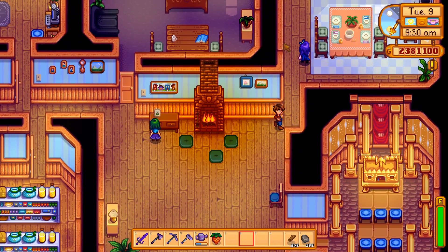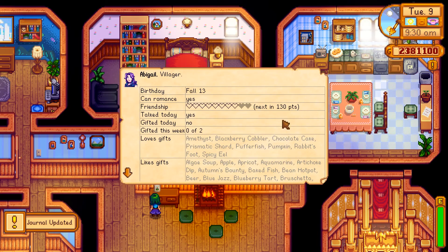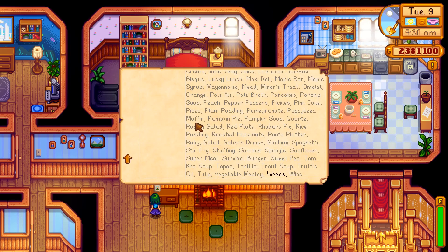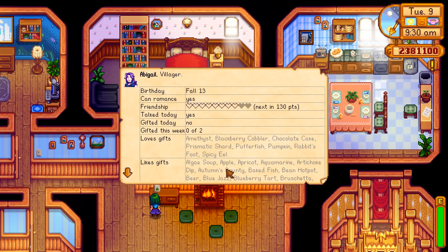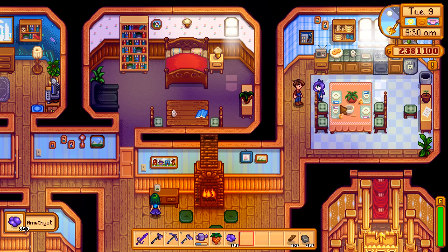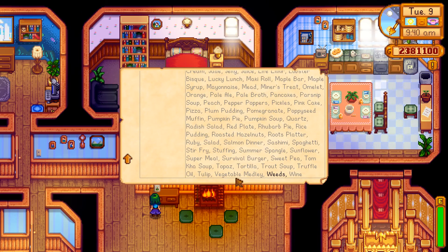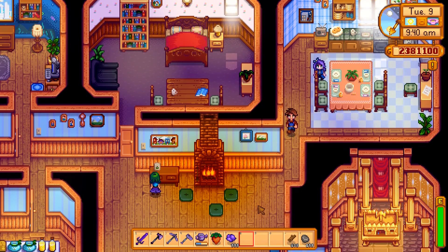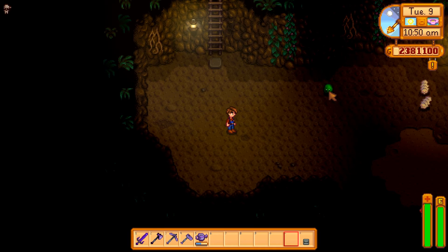Let's look at Abigail — she's a little different because she's a bachelorette. We can see that we've talked to her today, haven't given her a gift yet, where her friendship level is, that we can romance her, and what gifts she likes. Look at that — she likes weeds, and we have weeds on our farm. But if we had something in our inventory that she liked, like an amethyst, and then F1 her, it'll be highlighted green. Even if it's at home in your chest, it'll show black. The only thing that won't show up black is a crop still on the plant.